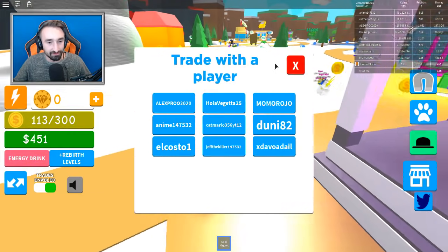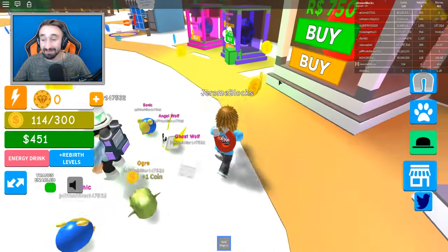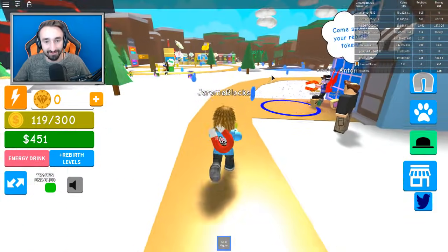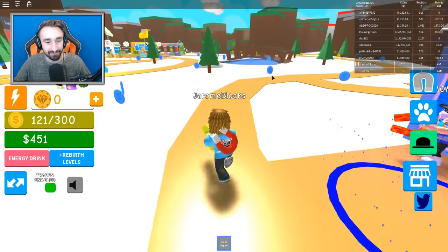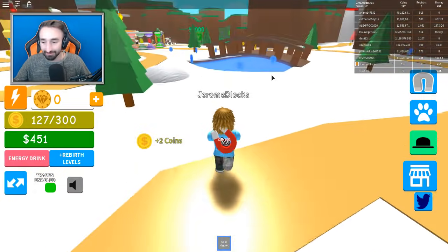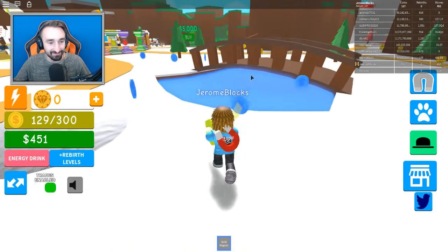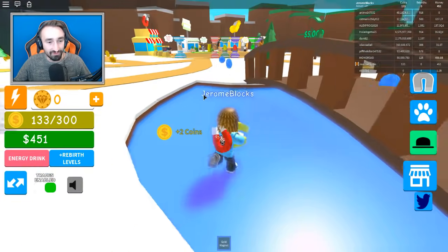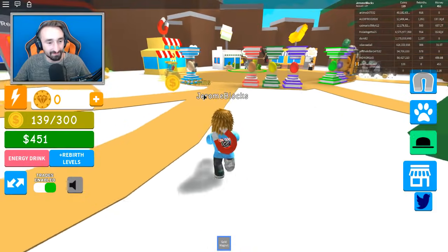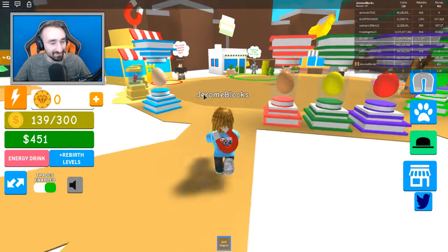What does this do? Oh, that's a trade. I thought it was a teleporter. Come spend your rebirth tokens — well, we don't have any of those just yet. We're a noob — we just got here like two seconds ago. You're gonna have to slow down for us here. We can't just go willy-nilly hopping in there. Okay, so we got all these — let's sell them and see what we can get.